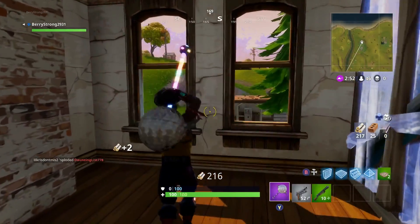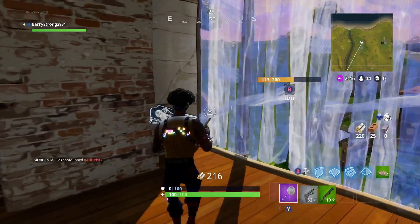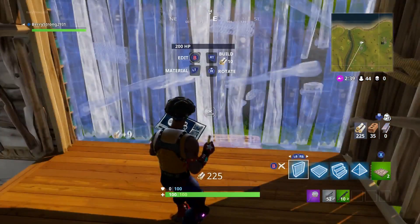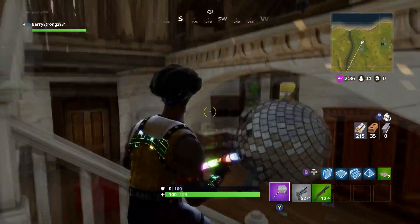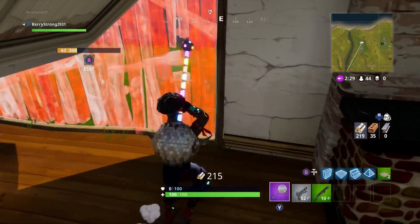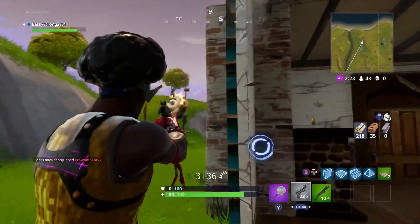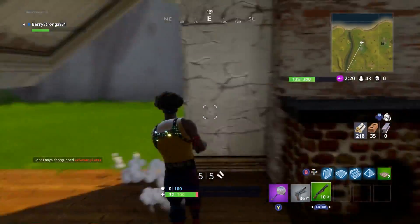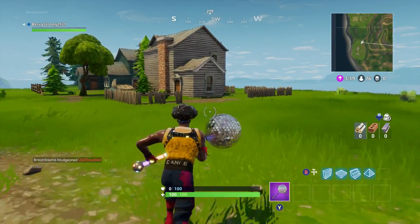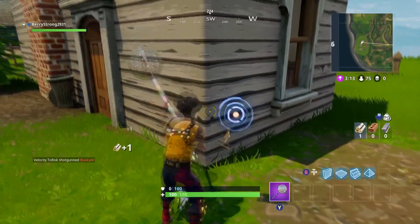In this first house you're going to see I end up getting attacked because someone decides to shoot down my wall. Come on man, I'm trying to build a beautiful house here! Someone decides to come try to kill me, and I'm still surprised given how far away I was. I end up dying because I wasn't focused on fighting — I was focused on building a house. So let's go ahead and go to take two.